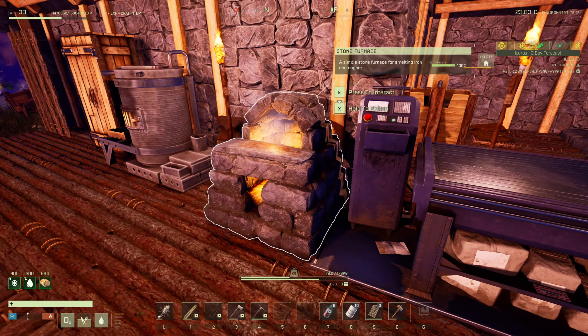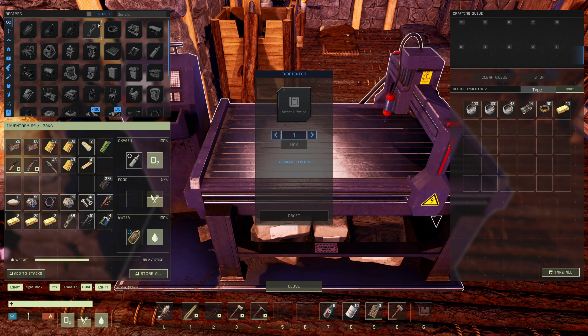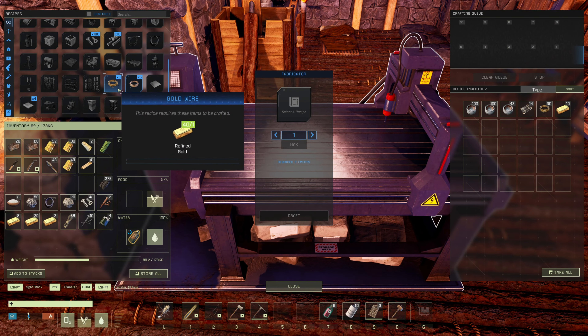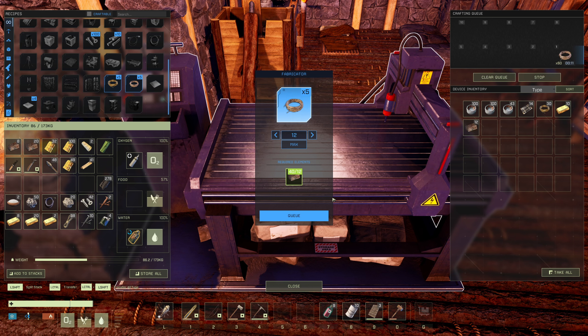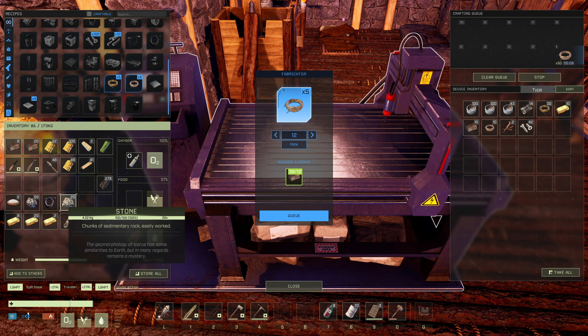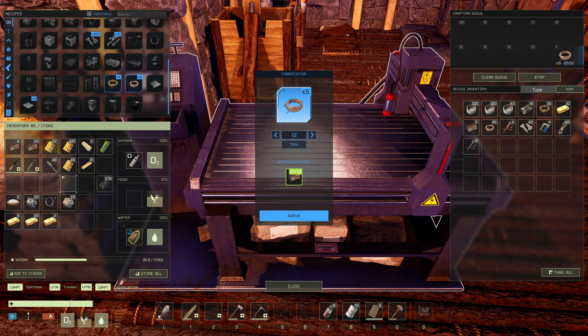Oh, that's why I had copper in my inventory — I wasn't done smelting. There we go, that will get me that. Let's put everything else back in here. This stuff we want, and this stuff we want in here. Now let's get the remaining electronics.